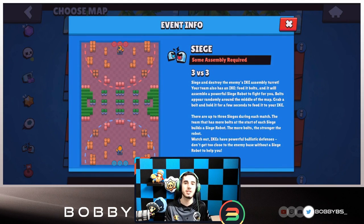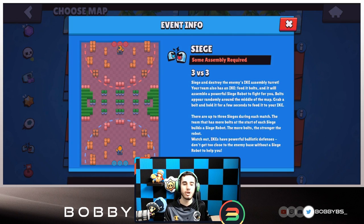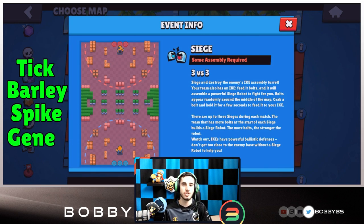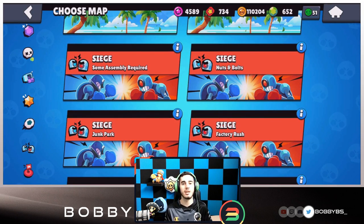Some Assembly Required has probably the most similar meta to Nuts and Bolts. You can go two tanks and one support/thrower, or one tank and two support/throwers. For tank I'd go Frank, Rosa, Darryl, or Bull — not Primo. Frank is really good here because of all the walls and his 10K HP. For support and throwers, I highly recommend Tick — an absolute beast on this map — then Barley, Spike, or Gene. There aren't really defined lanes here; just focus on where the bolts and opponents are.